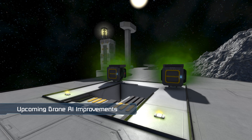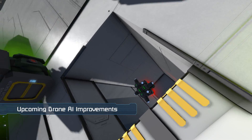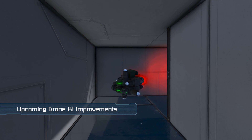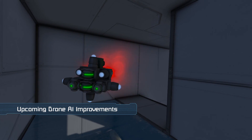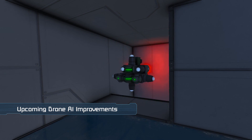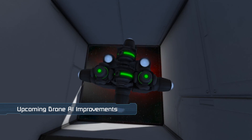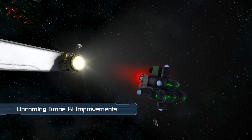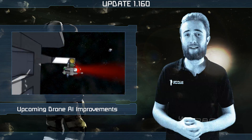But in the future, we plan to have all drones, cargo ships and pirates in the game using this behavior. You will also be able to mod your own behaviors. Using the visual scripting tool, you can have drones perform different tasks and follow waypoints when needed, allowing them to navigate tight spaces. These are just some of the many tools that mission and scenario creators will have at their disposal.